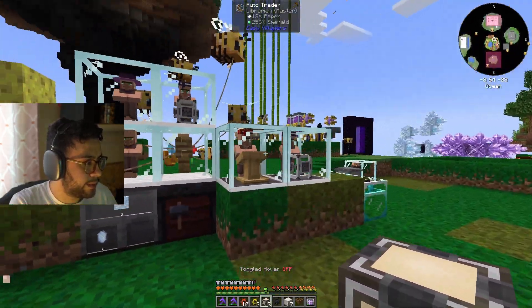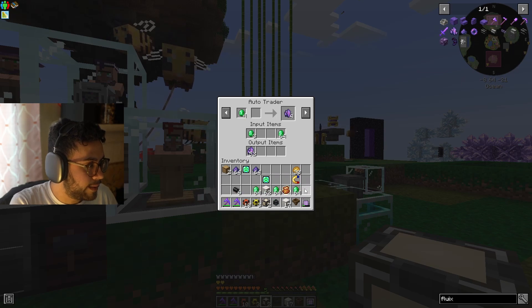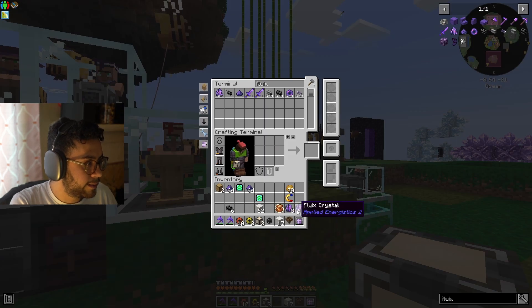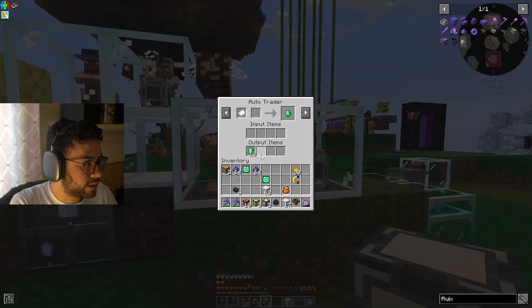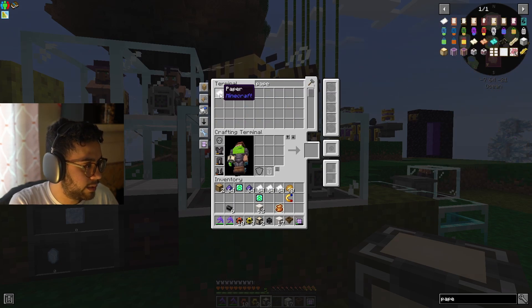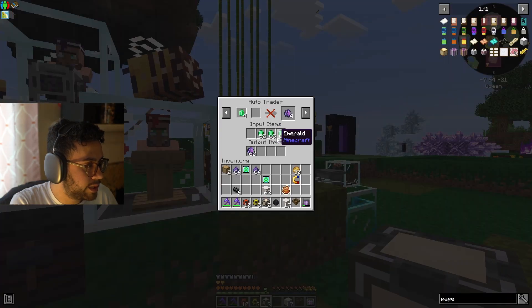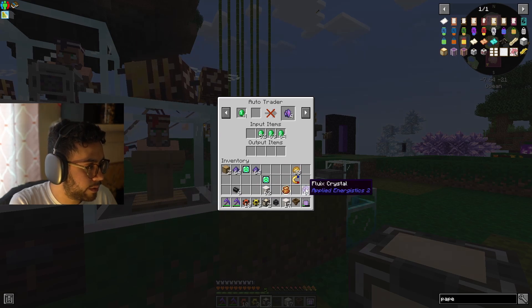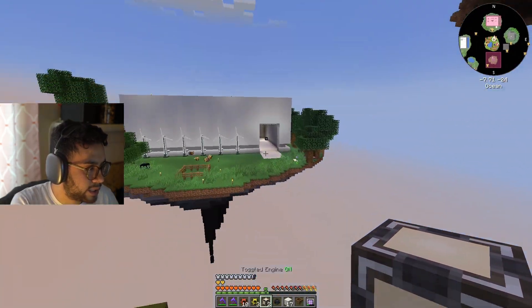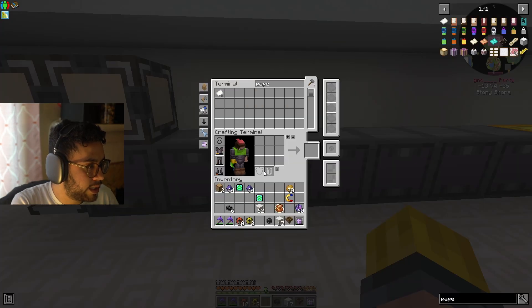The way I'm producing fluix crystal right now is via trades. Put paper in here and it automatically trades the emeralds for me, and if I put the emeralds in here it'll automatically trade for fluix crystal. So it's pretty nice — I do want these guys automated. All I need is to give this guy some paper and we should have pretty much infinite emeralds, then give that guy some emeralds and it'll automatically produce fluix crystal every couple of Minecraft days.